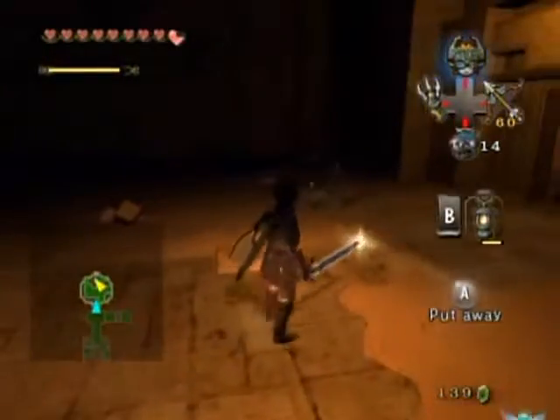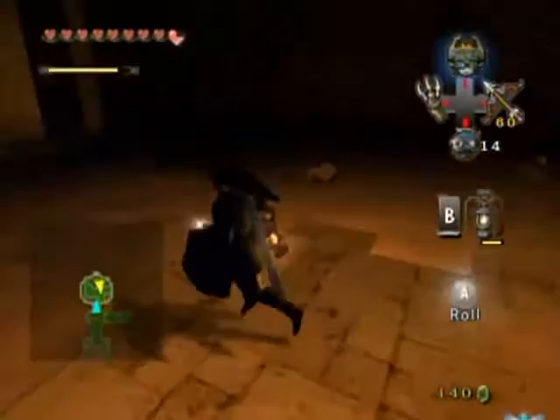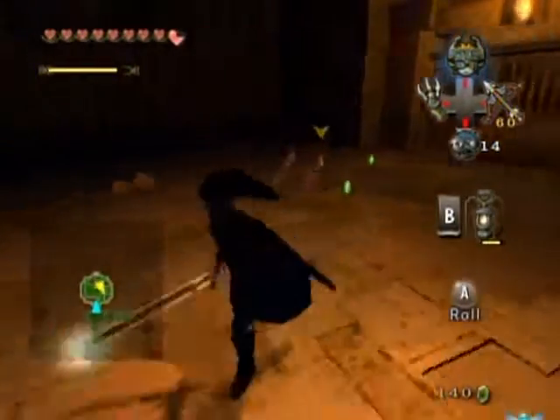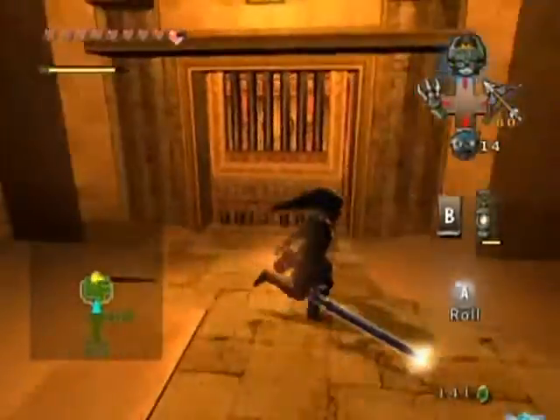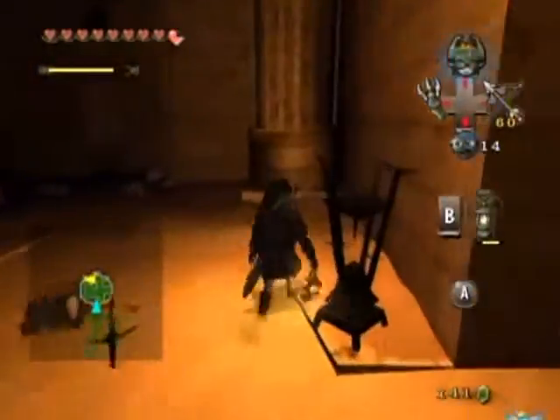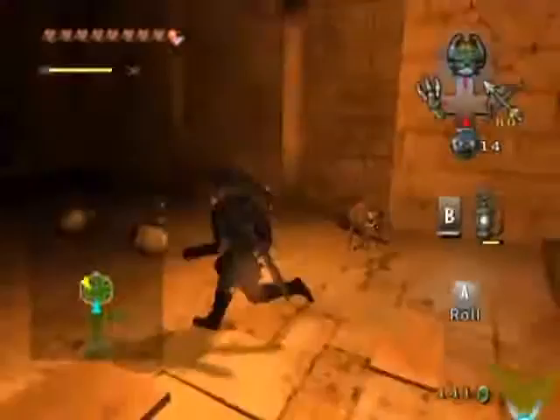Where'd you come from? I thought I killed all of you — at least behind me. Another one must have spawned from the quicksand. These little skeletons are actually kind of cute with how tiny they are, but they aren't even that threatening, even though they're still an enemy. I gotta take care of them. Voila — that opens the door.